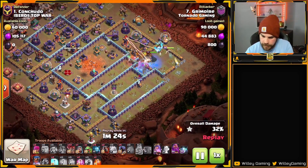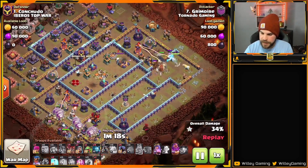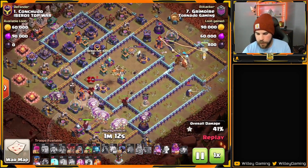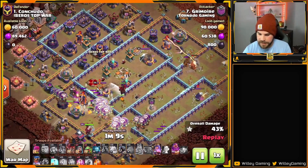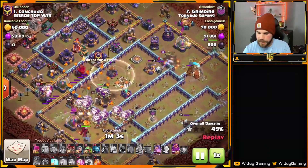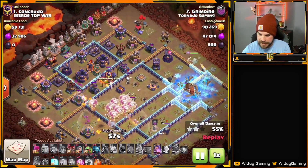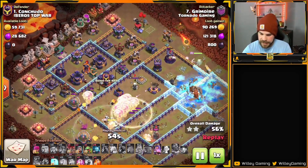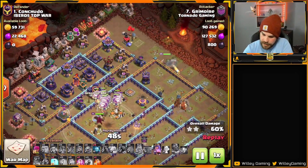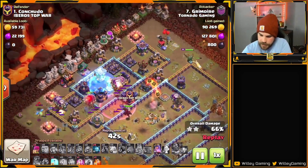The King and Queen and RC are working their way up the right side, and shortly we're going to see the Lalo coming in behind the Sweeper on the left. He chooses to send the heroes for the Multi and the enemy RC, while the Lalo takes care of the single Inferno. He's got a big group of Headhunters for the enemy Queen. Balloons make their way in, he drops in some Headhunters. The Warden's ability comes shortly and the Invis Tower goes off — not going to be an issue as all the Balloons are protected. The heroes didn't take care of the enemy RC, but the Headhunters come in and take her down.